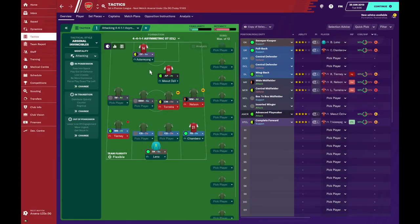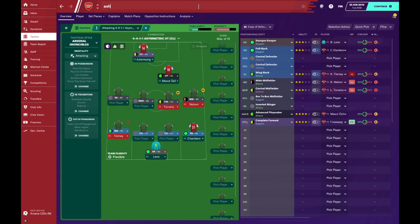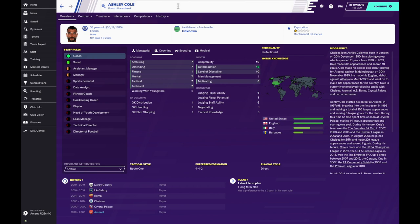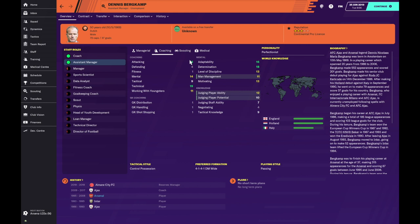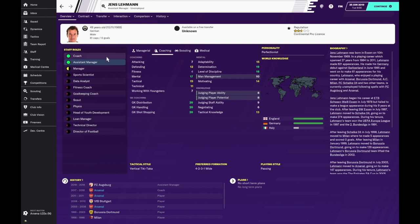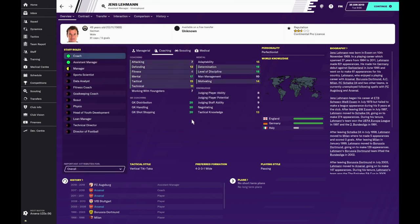Finally, I'm looking to add a few staff additions to help with this Invincibles era. Namely Ashley Cole, who's an unemployed coach — not very good but I'll get him. Dennis Bergkamp, who is quite good technically and with attacking. And big mad Jens Lehmann, who is only listed as a coach despite having very good goalkeeping stats — apparently he isn't a goalkeeping coach — but I'll tempt him to come and help win this title.